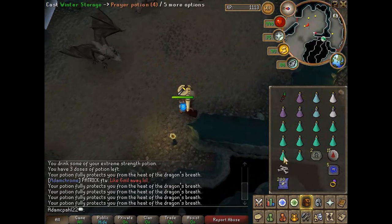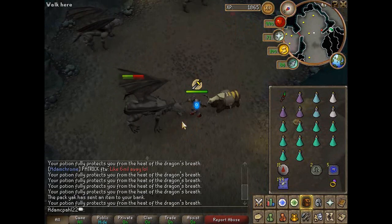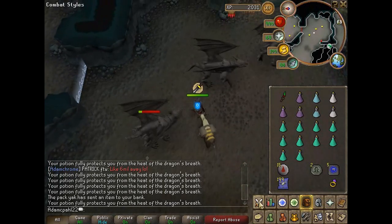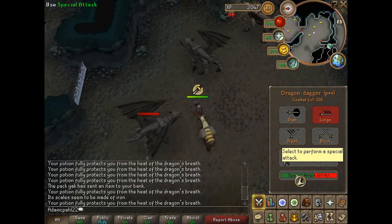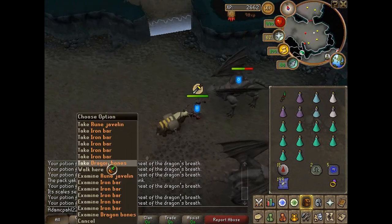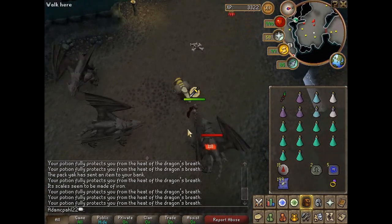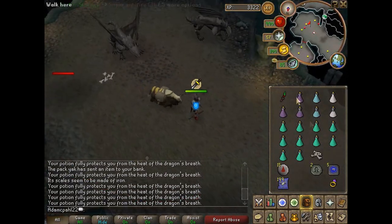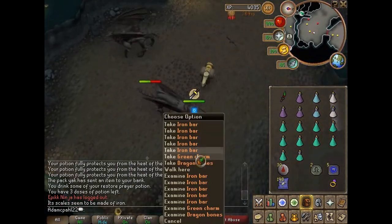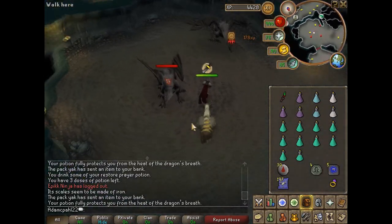If you're using a pack yak, you'll want to be banking your dragon bones at every opportunity you can. If you run out of special attack energy for your familiar, just put the dragon bones in the pack yak. If you kill fast enough with this sort of setup, sometimes you will run out of familiar special attacks. But for the most part you'll be able to bank all of those bones. If you don't have a pack yak, regular beast of burdens like tortoise or terror bird are recommended still because even though you'll have to bank, you'll save a lot of time because you'll have an extra 12 or 18 inventory spaces, so you'll be able to prolong your trips.